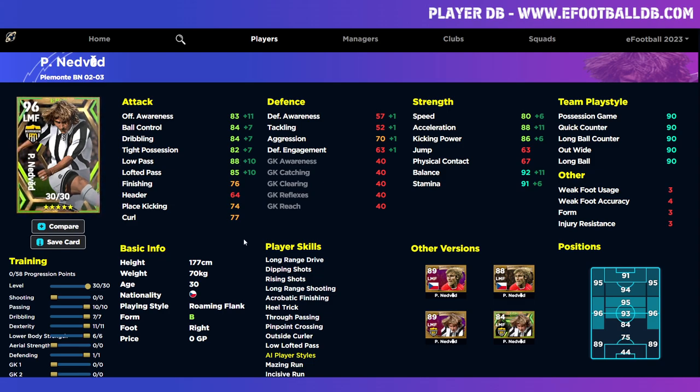As a left or right midfielder he goes to 96 overall here. We've maxed out acceleration, balance, stamina, and passing. He doesn't have early cross, so if you're a good player who doesn't need the ball at your feet too long, one-touch pass isn't a necessity on this card but it would be a big help. This is a very system-based player. He does have pinpoint crossing, outside curler, true passing, and low lofted pass.